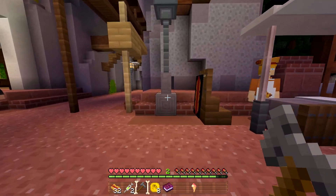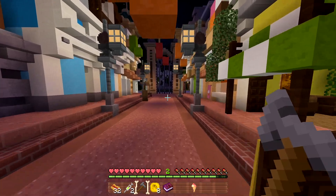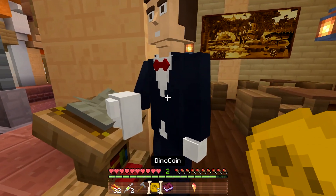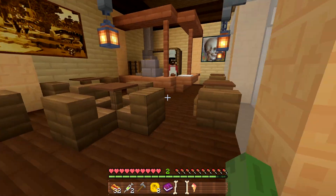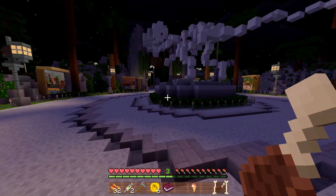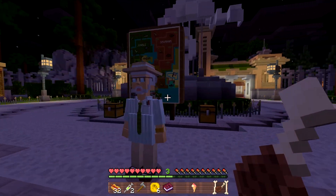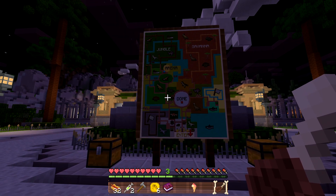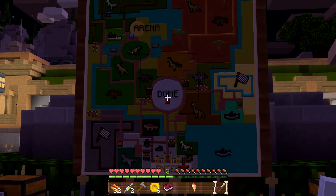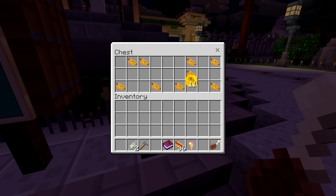Dilophosaurus — I almost called it something else. We explore the center area and I find a restaurant selling steak for dino coins. I notice a dinosaur skeleton statue made of bones. We're back near the front now — I want to find the savannah. Is there even a T-Rex in this park?